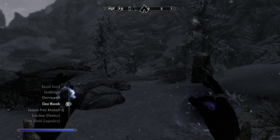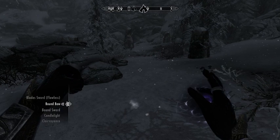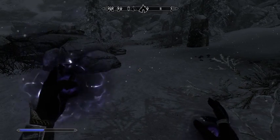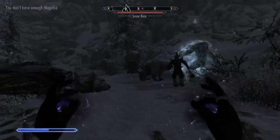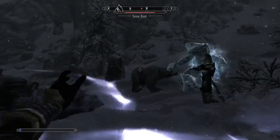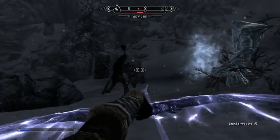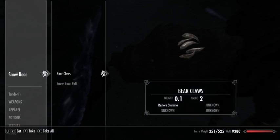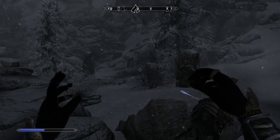Oh my goodness, there is a bear. Frost Atronach with the left and Bound Bow with the right. It's a snow bear — I think they are a little more dangerous than other bears. We don't want Jizargo killed. Well, that wasn't too bad. Let's go back to Muffle and Conjure Frost Atronach. And here is the cave.